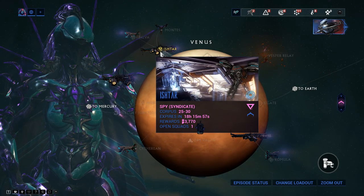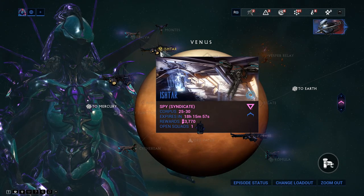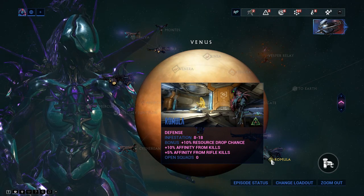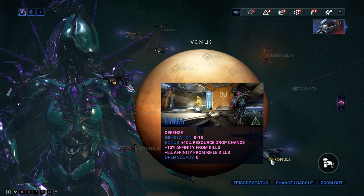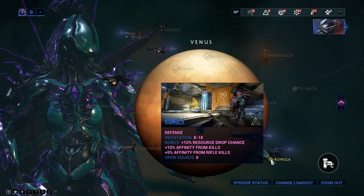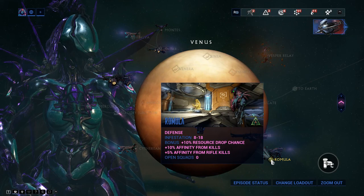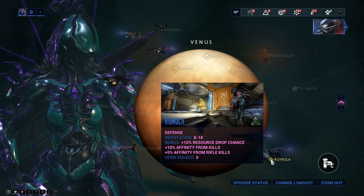Once you have a Granum coin, find the golden hand console in the mission and insert the coin to be transported into the Granum Void. Use Mesa, kill as many enemies as possible - at tier 1 you get neuroptics, tier 2 gives chassis, and tier 3 gives systems.